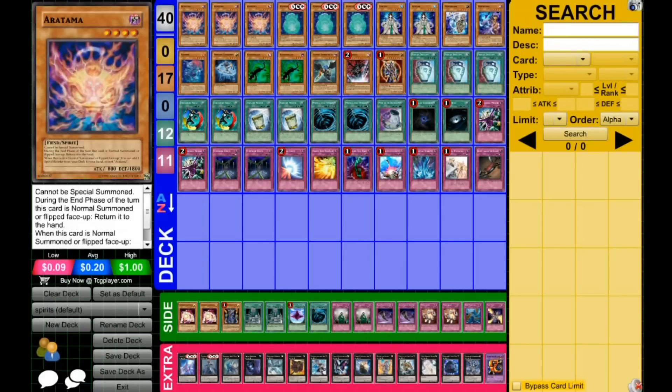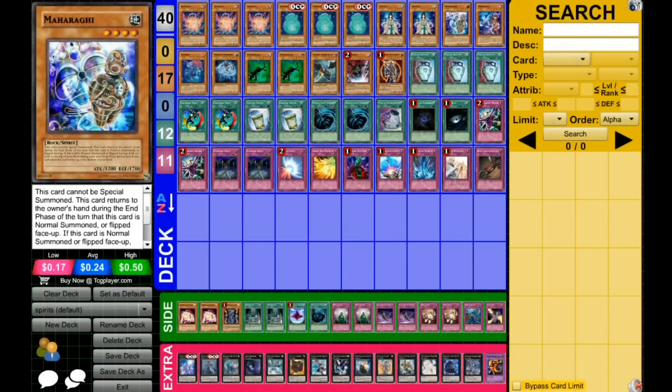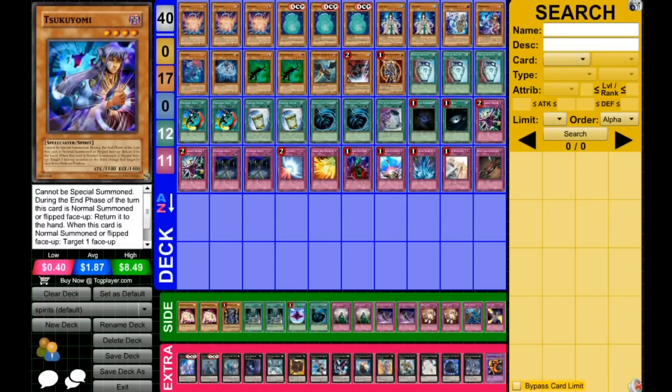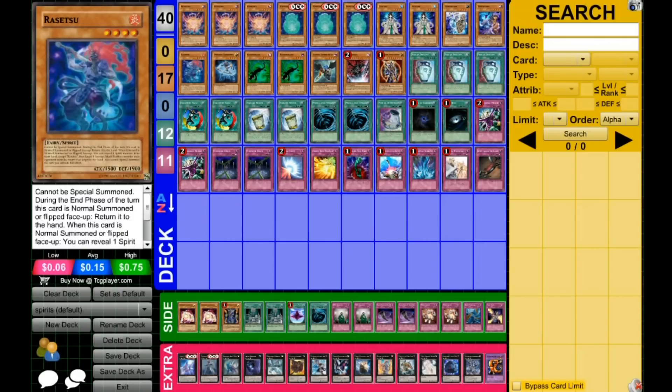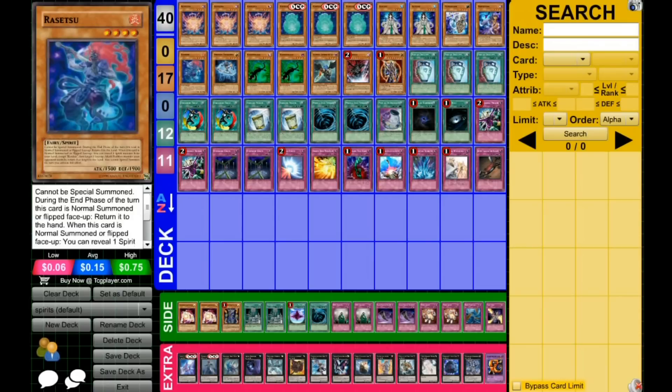So without further ado: 3 Arutama, 3 Nigatama, 2 Izanami, 1 Maharigari, 1 Tsukiyama, 1 Retsu — that's the normal Spirit line that I use in pretty much everything. If you really do not like Maharigari you can obviously take it out for another Retsu; it's perfectly fine.